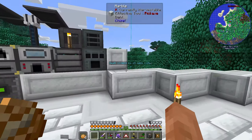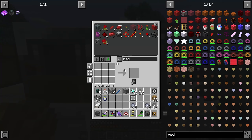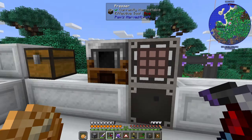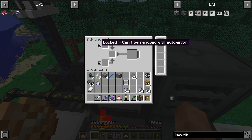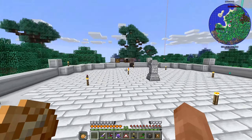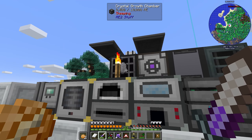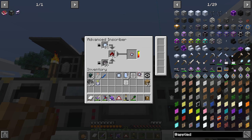You can only place one item in at a time in the basic inscriber, so you have to keep repeating these recipes — you need quite a lot of these processors in the end. Let's get the machine and complete the advanced inscriber recipe. There we go — advanced inscriber done! Now we can place a bunch of stuff in here and make things much more efficiently. It can be locked so items can't be removed by automation, and we have upgrade slots too.